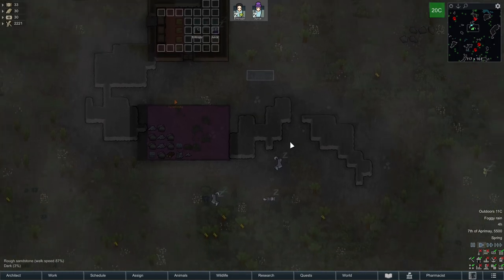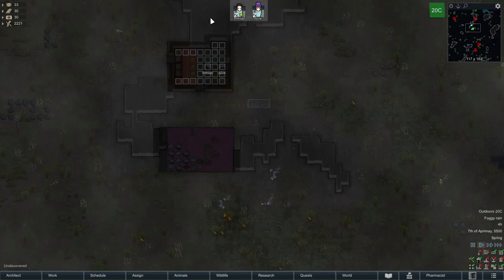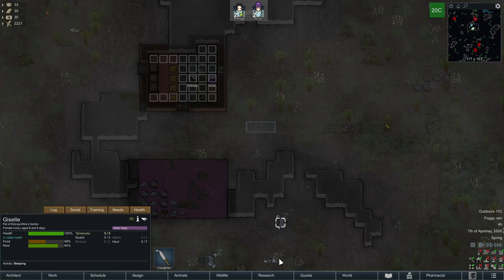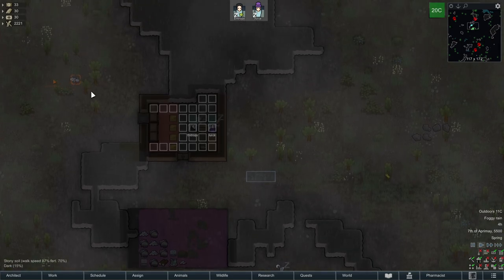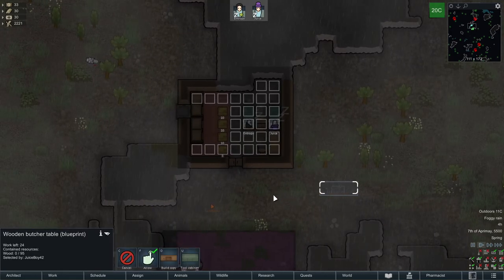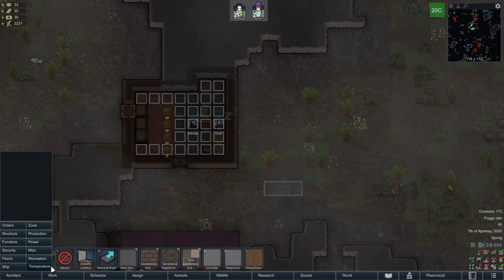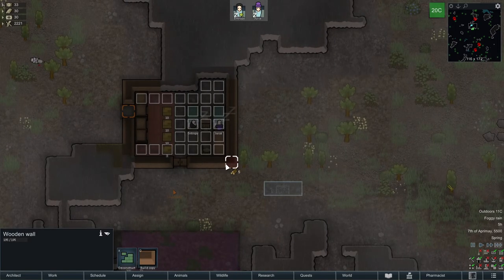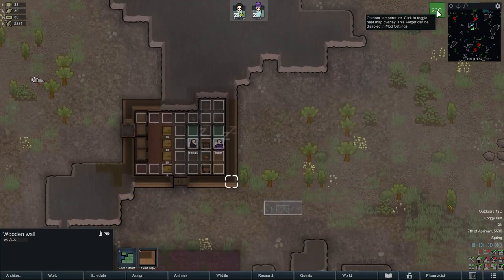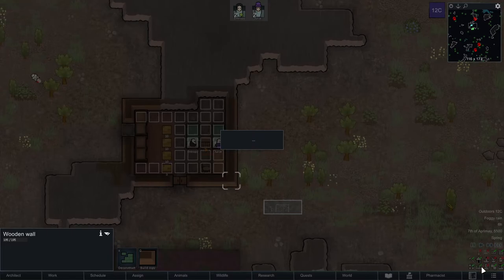We really need to get on to the hunting thing so we have food, because you cannot train the dogs if we don't have food for them. We have lynx. First thing I'm going to do is make the butcher table. There's still a piece of wall unfinished — it's a door — but we're sleeping outdoors.